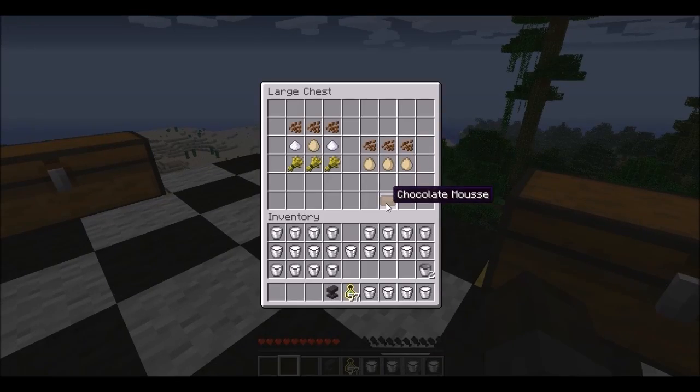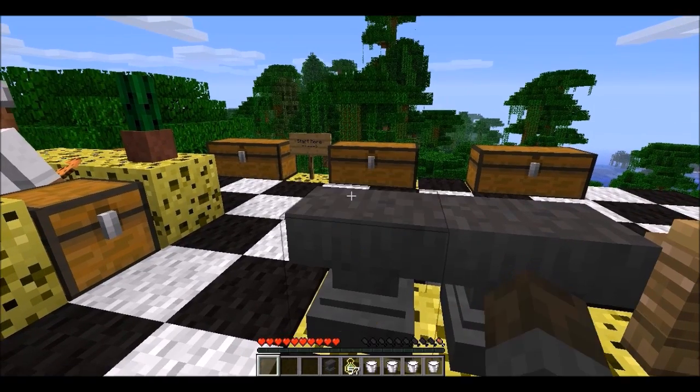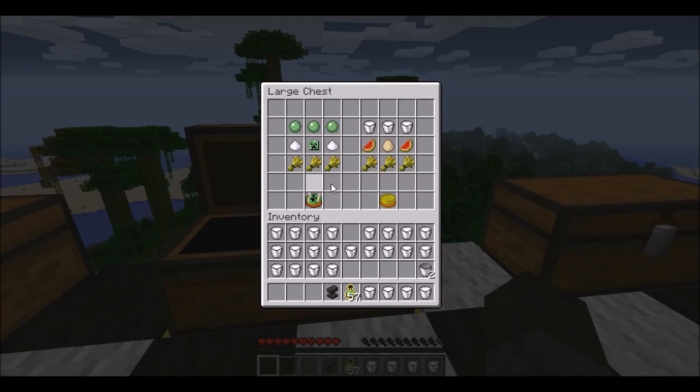Next cake here — we have the chocolate mousse, crafted like so. I better eat this before I die. Chocolate mousse. That was a good one. It only gave me half a heart every time I ate one. It's okay.